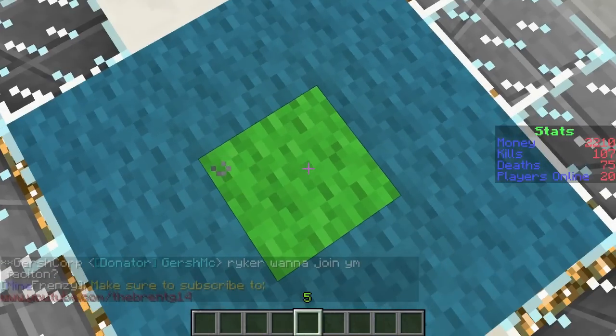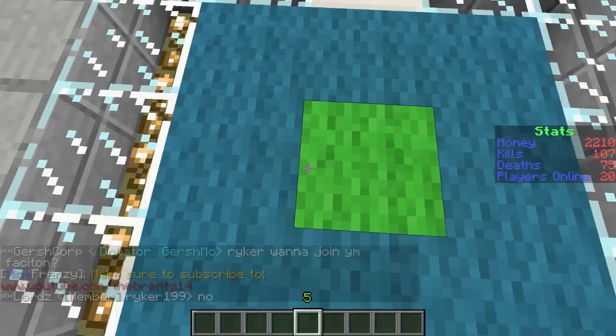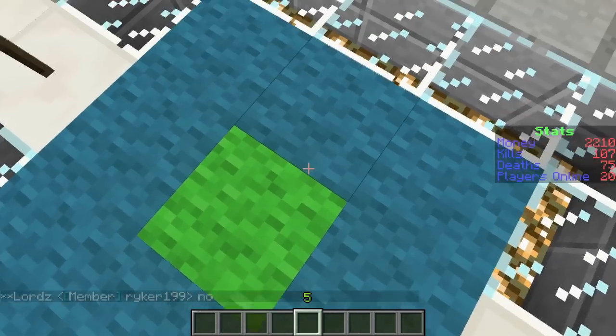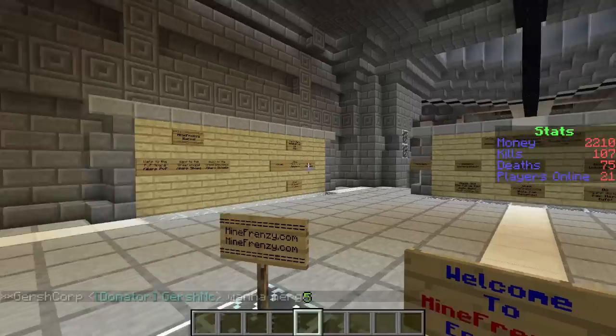So this is the spawn point — look at it. It's a wonderful spawn point. Look at the contrast between this green and this blue. I love it. Look at the texture. The quality is outstanding. Just kidding, guys. Let's go.